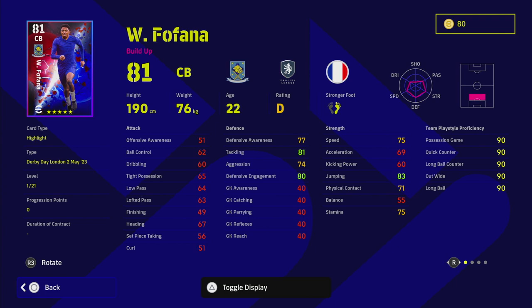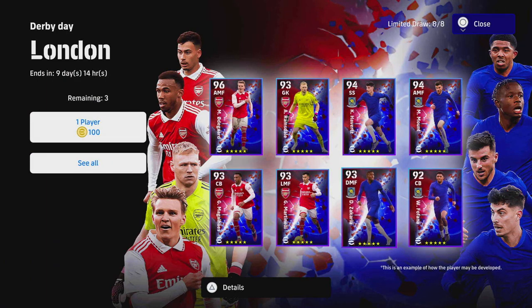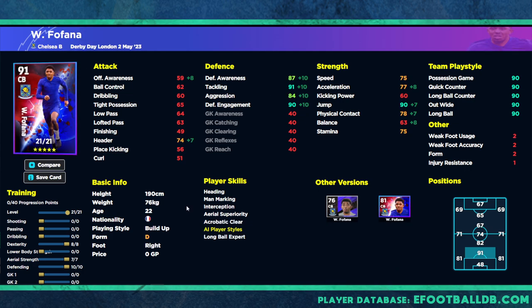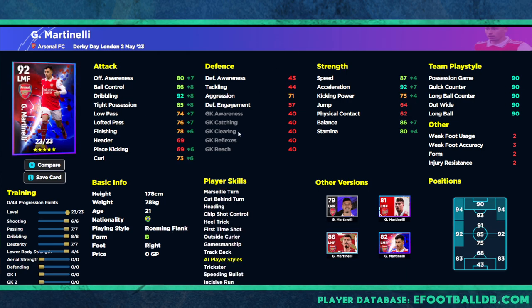Gabriel the center back lines up well with Fafana - Fafana is a build-up type similar to Van Dijk, while Gabriel is a destroyer center back. The destroyer stat is more important here, but you don't always want to play multiple destroyers. I'd always have a build-up and a destroyer, or a sweeper. Gabriel has 86 physical contact with defense stats in the 90s. Fafana has less aggression because of his build-up play style, while Gabriel is more tigerish in the tackle and more aggressive to win the ball back.